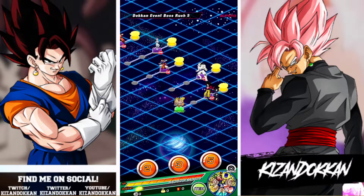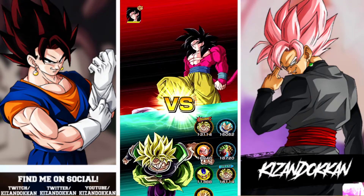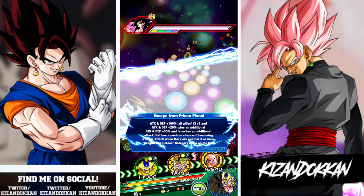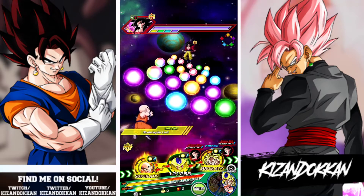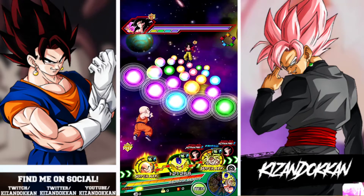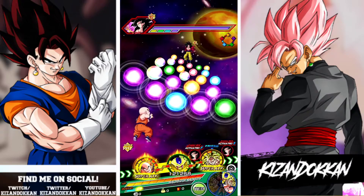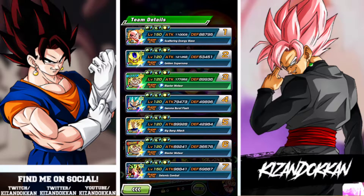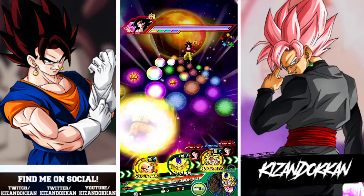I'm in Boss Rush 5 — I can't go into events I need to spend stamina on because there's a lot to farm right now. Got the rotation I wanted straight off the bat. Fighting one enemy so we're getting that plus three ki — look at him, 15 ki right off the bat. That's him linked up with Golden Cooler. His defense is going up by 20% and sitting at 88k, not bad. He's on rotation with a rainbow physical Broly — they are close, and remember this guy will stack.